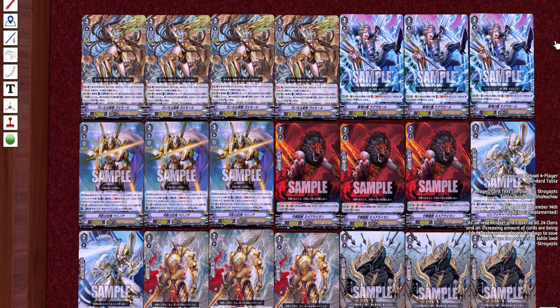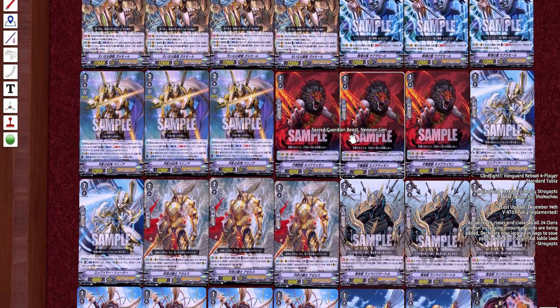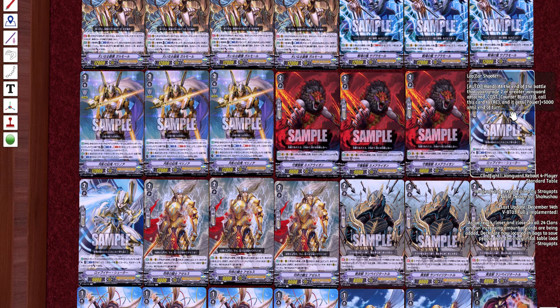I did say this was Raven X's deck profile, but this is what I will be building once all the cards are out. Next, we're running two Lop Shooters — I could probably replace something for this but that would require a bit more playtesting when I'm feeling better. At the end of battle that your grade two or greater vanguard attacks — cost counter blast one, call this card to rear guard and it gets 5K power.